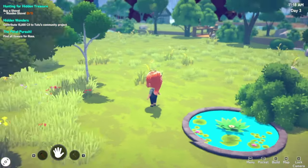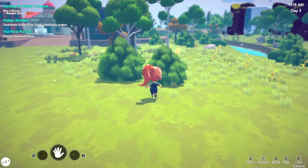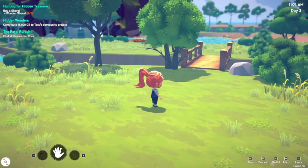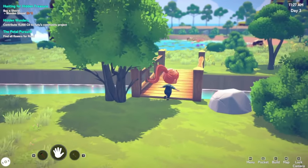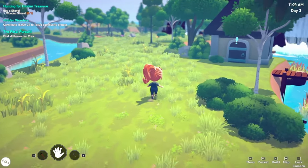Oh, see how cute is this pond! I love it. Now what we're going to do today is more quests. We have to contribute 15,000 sale to Tutu's community project, we also have to buy the wooden shovel. I don't remember how many coins I have - is this what I have? Three, three, six, five - that's quite a lot of coins. We're gonna find all these flowers as well - we haven't actually found any yet.